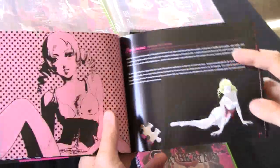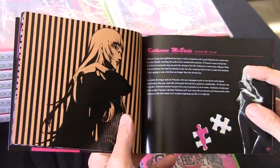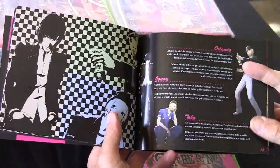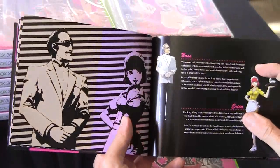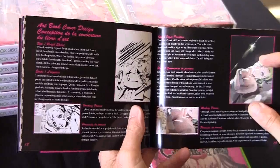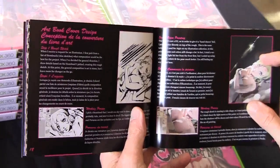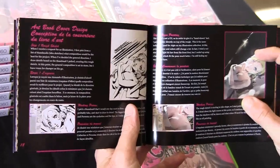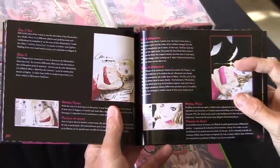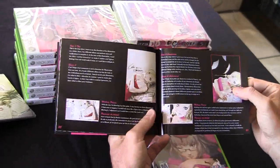Then we get into the characters. Vincent Brooks on page 9 and 11. You get the young Catherine, and then Katherine McBride, 32 years old, on page 13. Some other characters: Orlando, Toby, Johnny, Boss, and Erica. From page 18 they talk about the hard book cover design, conception, and other stuff — all the steps of making the video game.